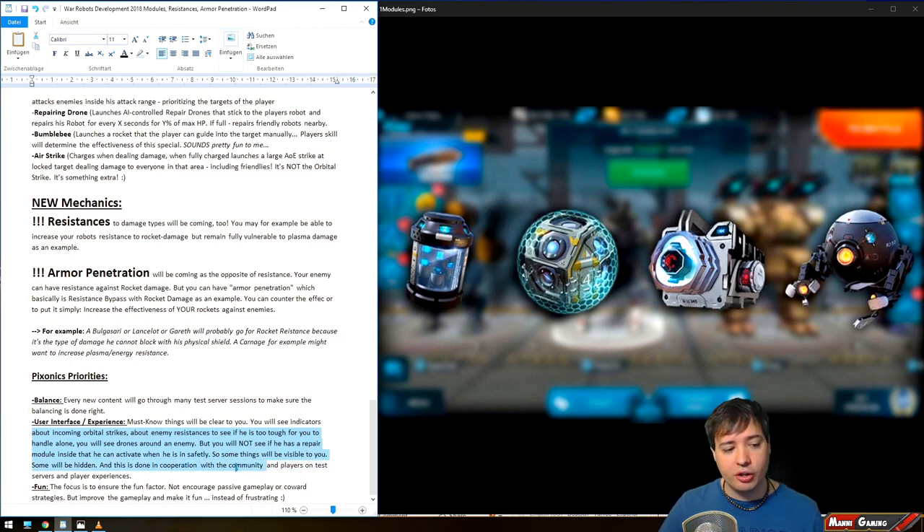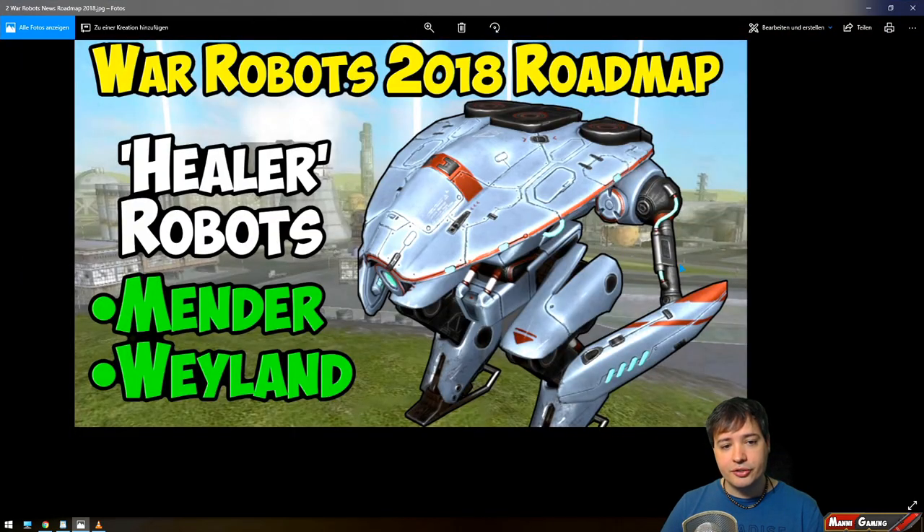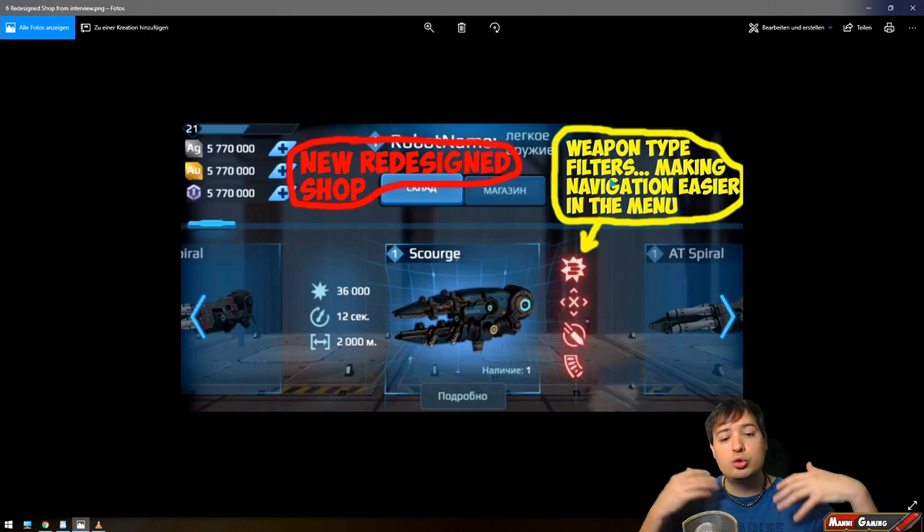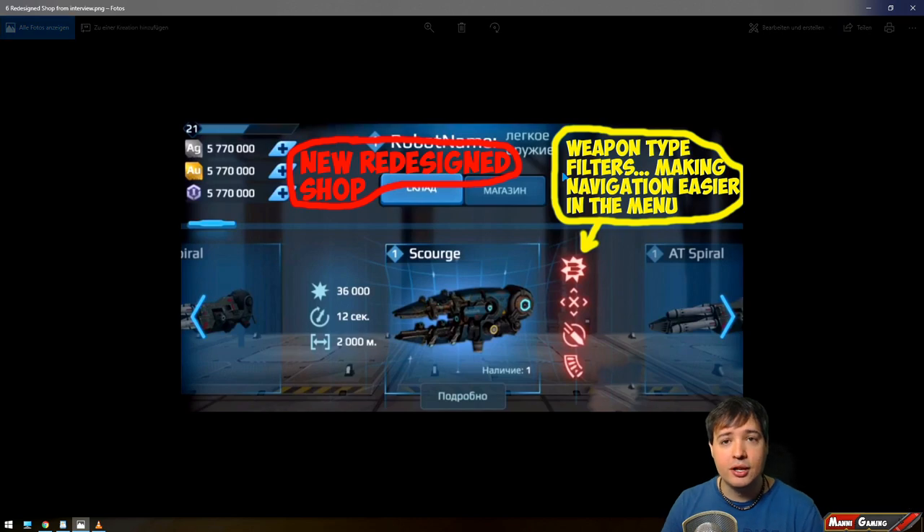This will happen in cooperation with the community on test servers with feedback. The third major priority is fun — the focus is to ensure the fun factor, not encourage passive gameplay or cowardice, but actually increase active playstyle and make the game less frustrating. There will also be a redesigned shop where you can sort weapons by category — kinetic, projectile, lock-on, rocket/splash damage — with filter systems applied, which is a nice quality-of-life addition.